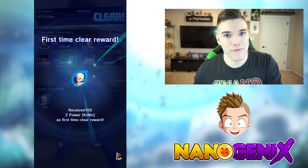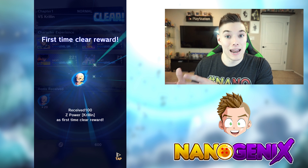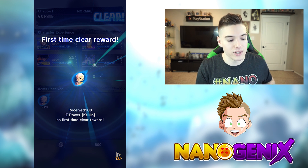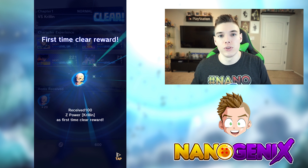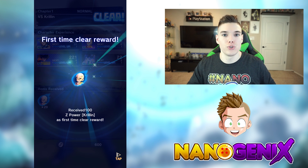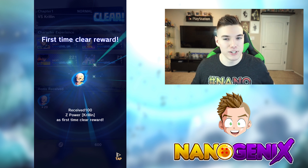A new thing added in beta 2 is the scout mission to obtain Krillin. There's already an event to take on Raditz and obtain Raditz, and now there are scout missions hinting that many other characters will be available this way. To obtain a character in this game you need 100 crystals of that character before they're usable. The scout mission lets you clear it up to five times a day, and each clear gives you a 20-crystal drop — so doing all five gets you 100 Chrono Crystals toward Krillin.